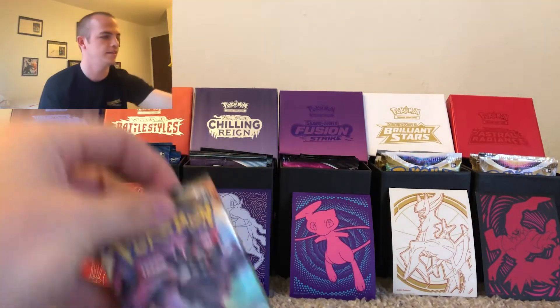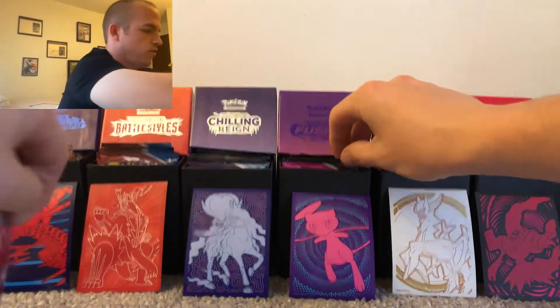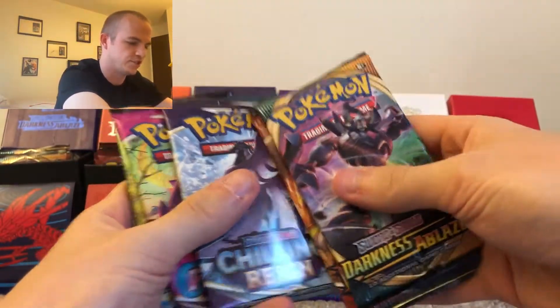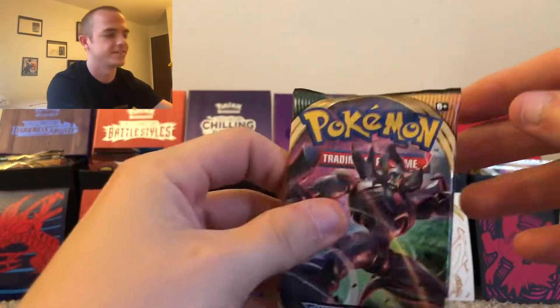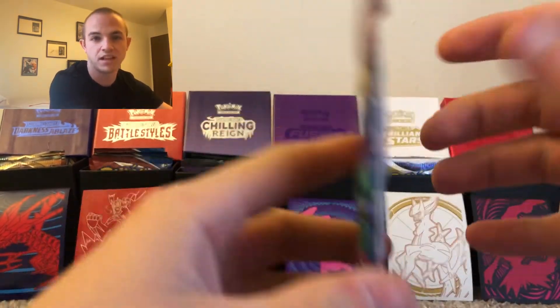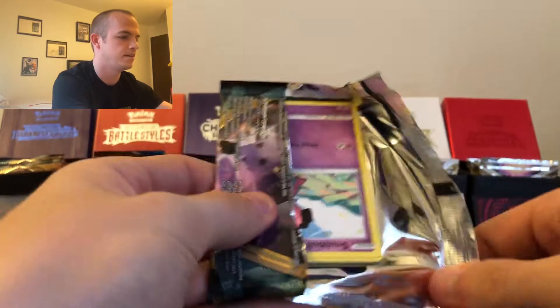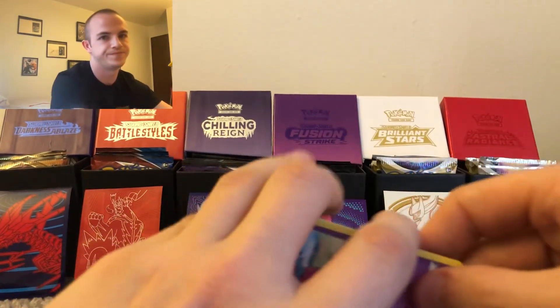The first pack is out for everybody — one, two, three, four, five, six. Here are the players: Darkness Ablaze, Battle Styles, Chilling Reign, Fusion Strike, Brilliant Stars, Astral Radiance. I'm freaking out guys — I've never pulled an alt art, so if I do, you'll see a grown man lose it live on YouTube. First off, Darkness Ablaze — I cannot get this open.